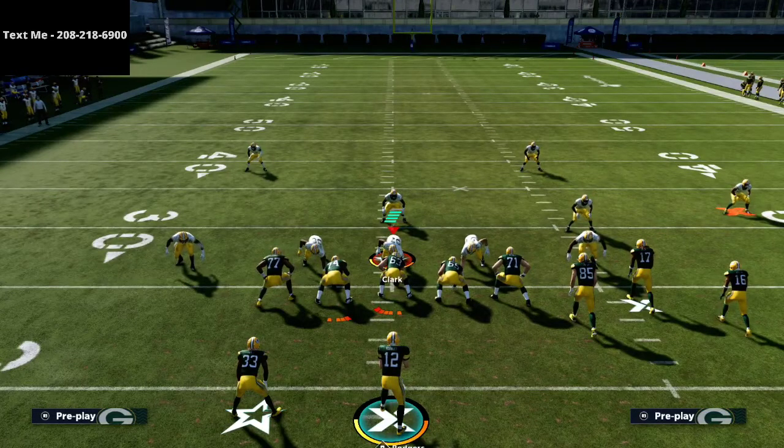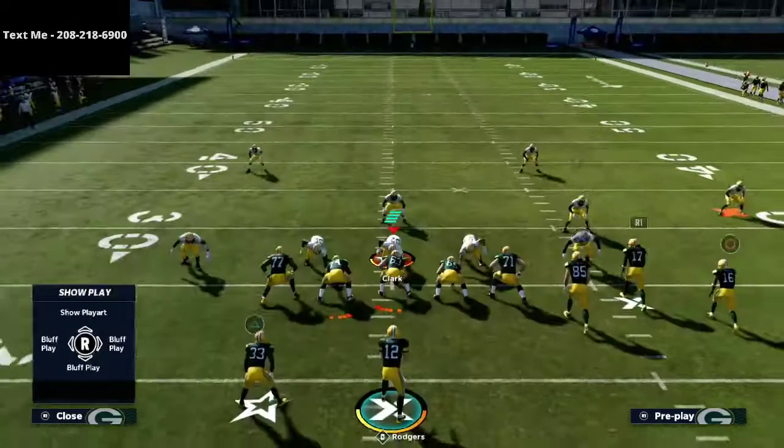Real quick — I got a new cell phone number. If you want to text me, my new number is 208-218-6900, and it's in the top left corner of your screen and in the description. If you want to get my text message membership playlist — where I break down a full offensive or defensive scheme every single week, sent only to people who have texted in — text the word 'Madden' to 208-218-6900.